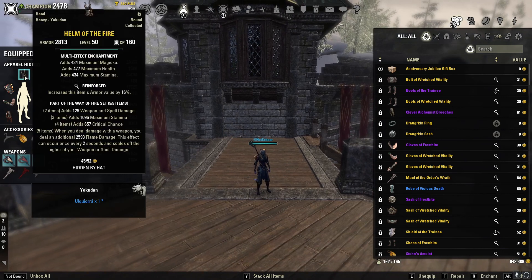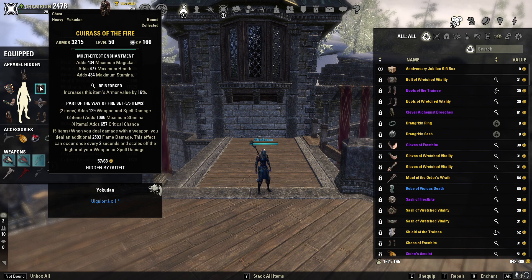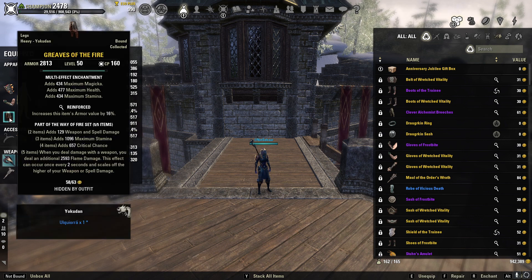Onto our gear — we're going to be using Way of the Fire as our main set on both bars. We're going to use a Heavy Helmet in the Reinforced trait. Way of the Fire gives you a line of weapon and spell damage, a line of max stamina, a line of crit chance. And when you deal damage with a weapon, you deal an additional 2,593 flame damage, which can occur once every two seconds and scales off your higher weapon or spell damage. When fully buffed, it's going to get to around 4k to 4.5k. Since Frost Reach has a dot from a weapon skill line, that dot is going to proc Way of the Fire every two seconds — the dot pressure on this build is extraordinary.